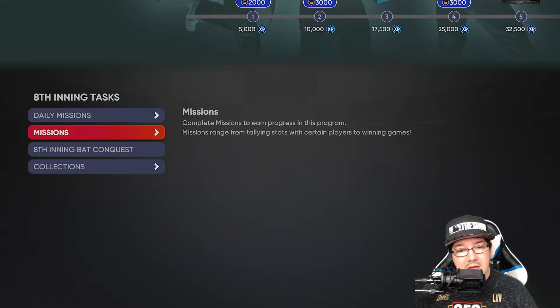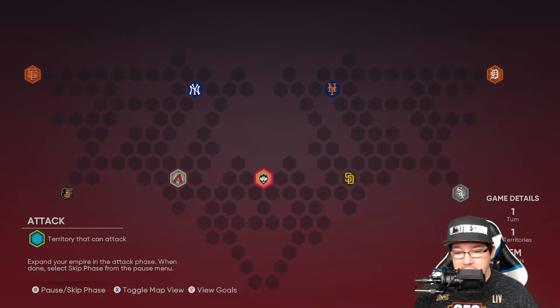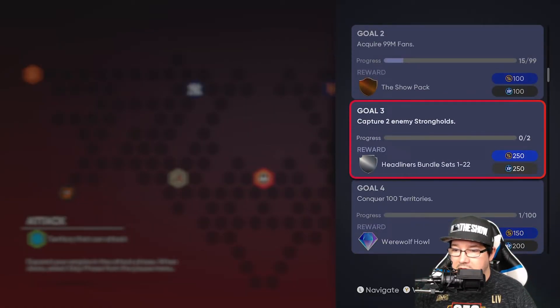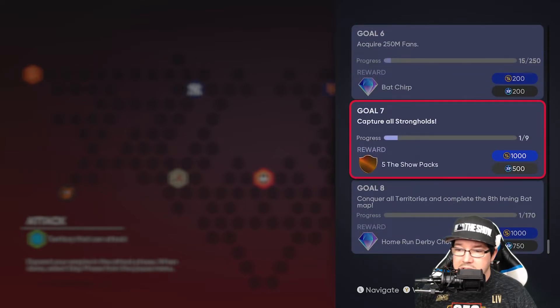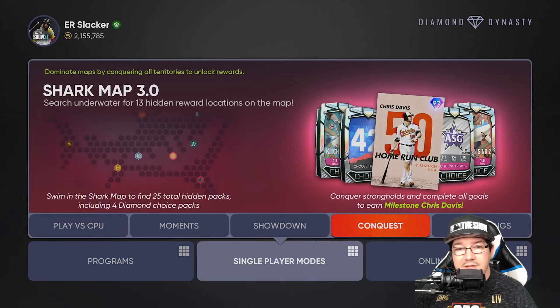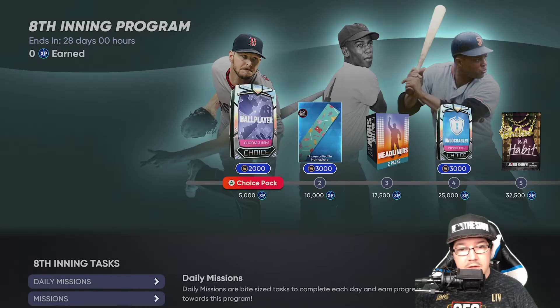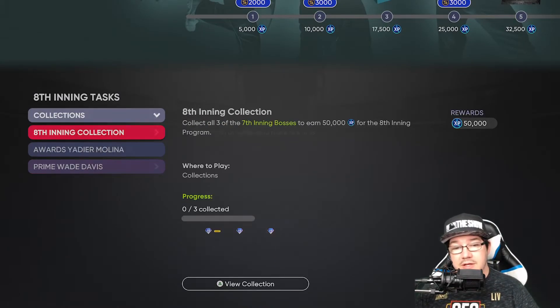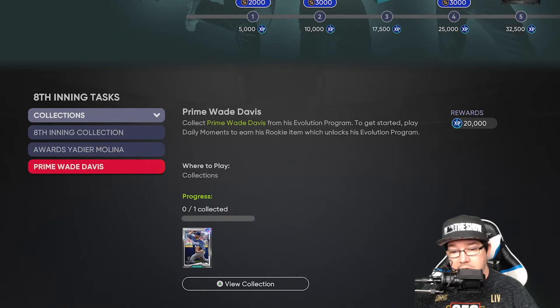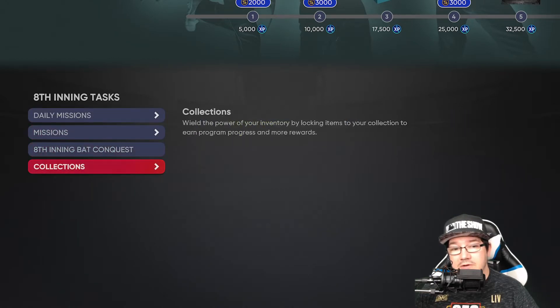After those missions are complete, you've got the eighth inning conquest — take a look at the map. You don't need to do anything crazy like steal fans. Just knock this one out when you have the chance — it should be pretty easy. If you're looking for it, go to single player modes, go over to conquest, and it should be the top left one. After that is done and you've got your 35,000 XP, it is the collections. These collections are very important — if you get this, this, and this, that's already 90K toward the 350K.